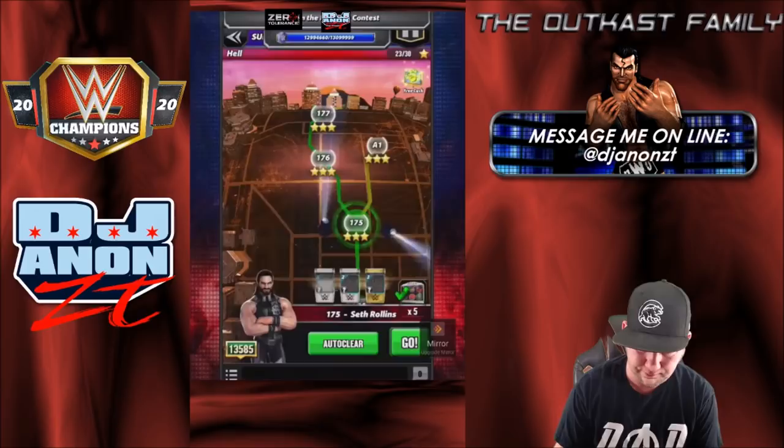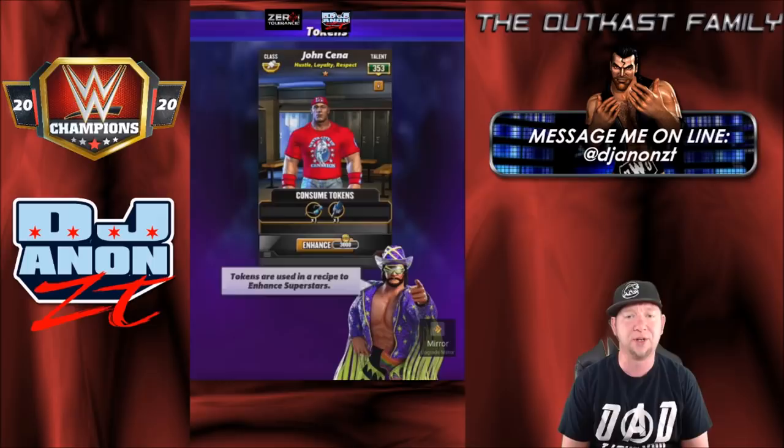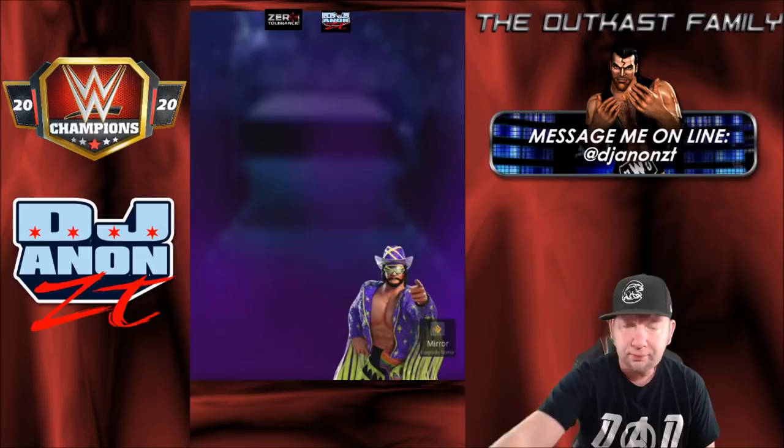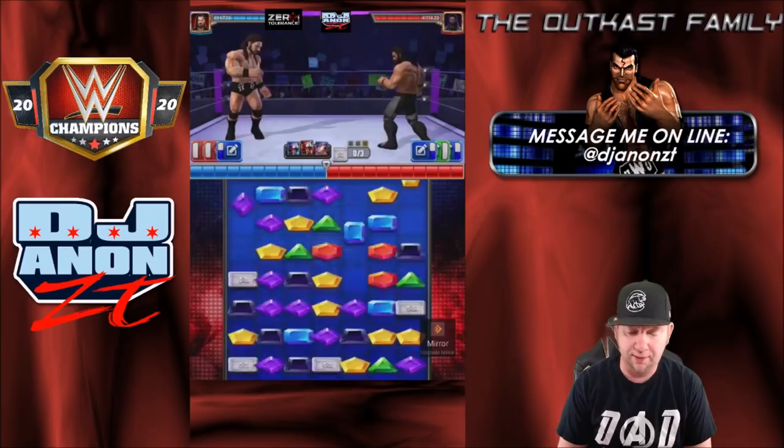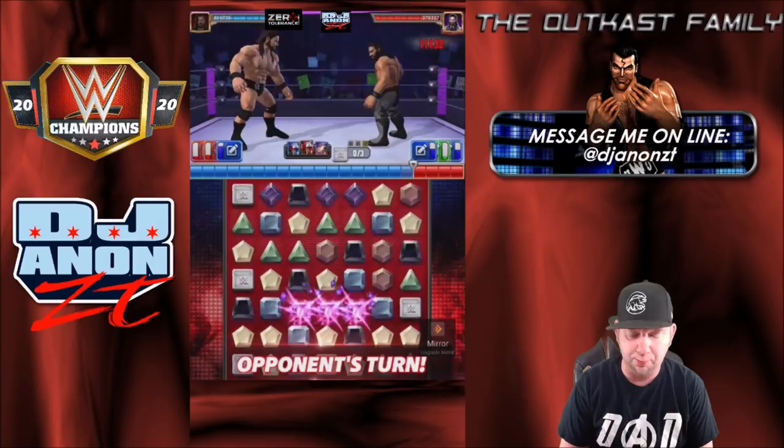18 health packs — that's not gonna get it done. I beat this guy with Trickster Flare four-star gold using two health packs, so get it together Drew McIntyre, we're trying to show these people how awesome you are. Again, no blue match, no red match — this is dumb. I'm about to use a prop on turn two just so I can see what it's like when you jump on them because they don't want to give me anything on the board.